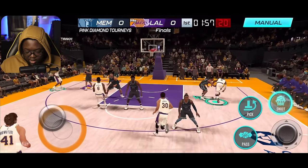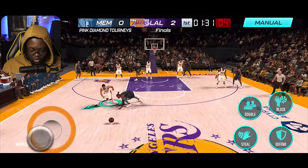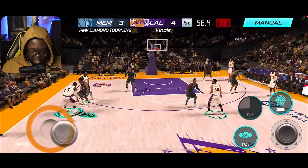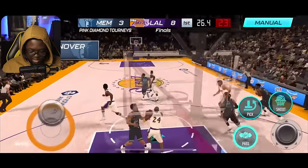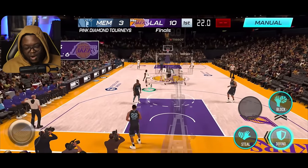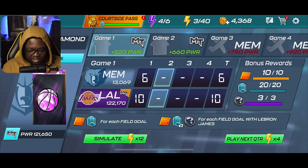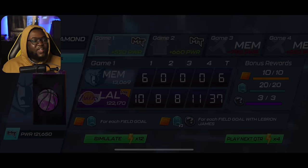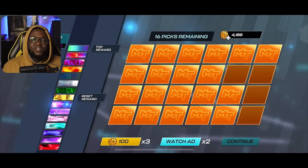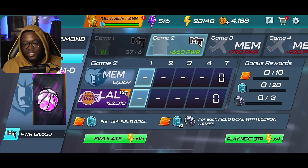Let me put LeBron on my team and show you — I'll use a pearl LeBron. We just need three field goals with him and we're done. First field goal — easy. Two more to go. Hit LeBron to the rack — that's two. One more field goal — and that's money, three collectibles done. Since I've already completed the tourney before, I can simulate the rest. We got three Rookie 2023 collectibles. The downside is you can't choose which collectible you get — it's random.